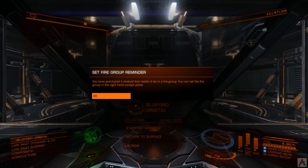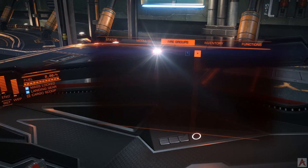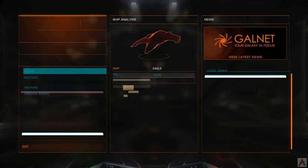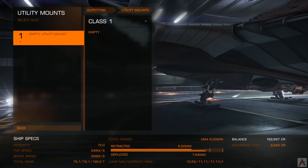When you go back out after buying new weapons, it'll tell you to set your fire groups. If you don't, you'll end up with a weapon that doesn't fire when you pull the trigger for fire group one — you won't be shooting all three cannons. We also totally missed the utility mounts, so let's go back into outfitting.